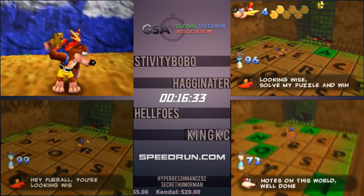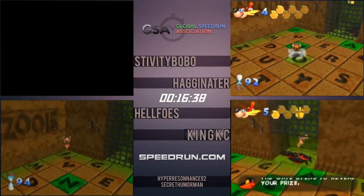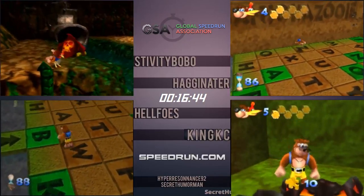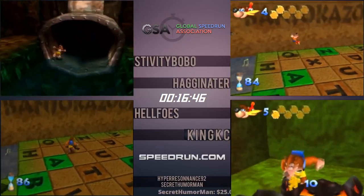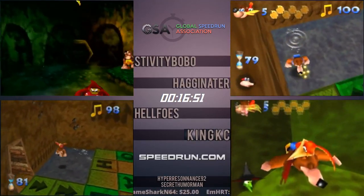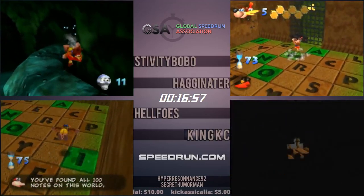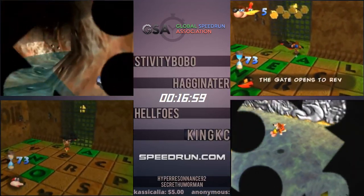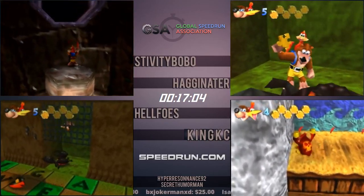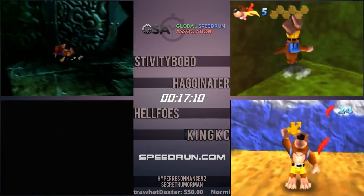Everyone else in the sandcastle now. All the little mistakes really add up in this game — that's why Stiv is quite a bit ahead. He actually misses the death warp on the crab and has to watch this cutscene. Hag also misses it. Hellfose gets it. So Hag is now in last place and Hellfose has the lead over Hag there. Stiv with some wonky movement hitting the switch to raise the platforms to get to Clankers.